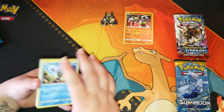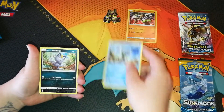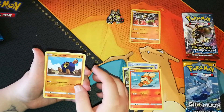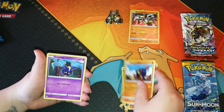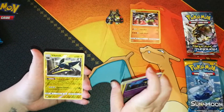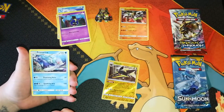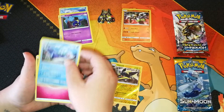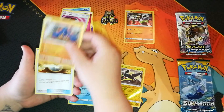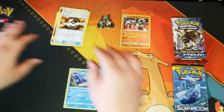So we've got an Arcanine, a Jupiter, a Meowth, a Growlithe, a Rufflet, a Cosmog, Vikavolt — that's a pretty cool card — a Primarina arena, an energy, a Timer Ball, a Nest Ball, and an Ultra Ball. That's the first pack.